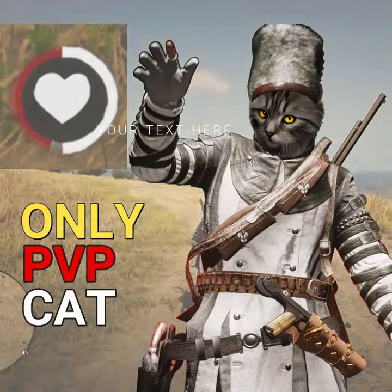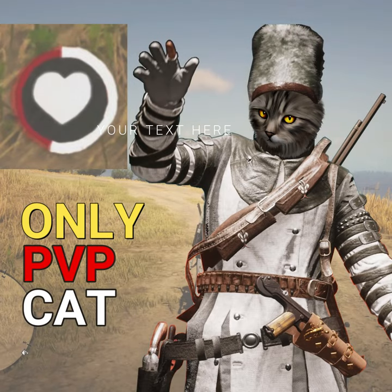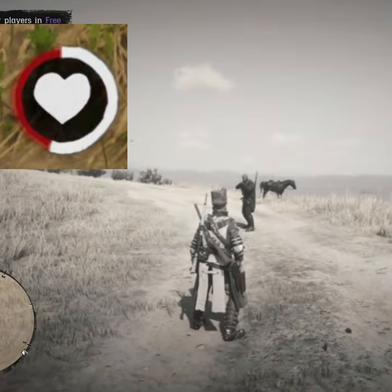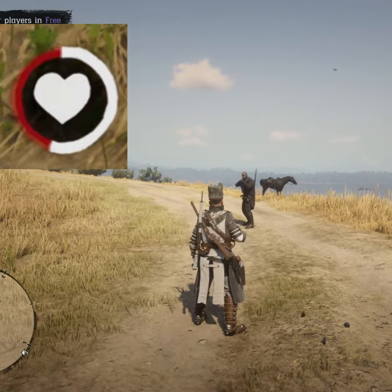I'm getting shot from close distance. My opponent is using a Lancaster Repeater with regular ammo and the Winning Streak Ability Card. After each shot, I'm drinking an Open Health Cure to restore health.